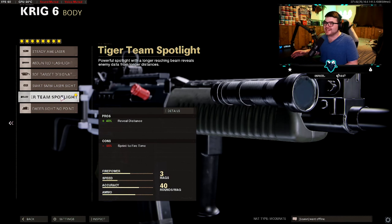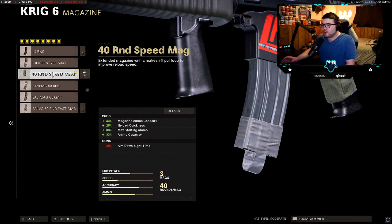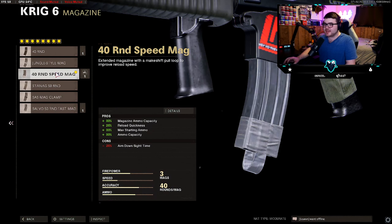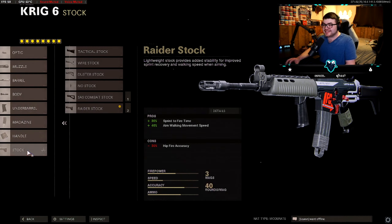Tiger Team Spotlight — since I'm running eight attachments, I use this so you can see a little red dot above enemies' heads to know where they are. Field Agent Grip for horizontal and vertical recoil — pretty obvious why I use this. 40 Round Speed Mag — I normally go 50 Round Fast Mag, but I went with this for the extra ADS time: negative 25% versus negative 20%, so you get that extra 5% ADS.